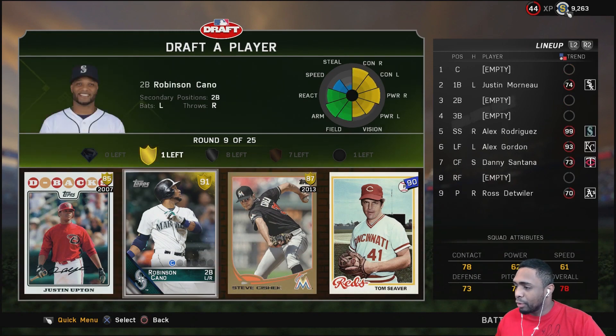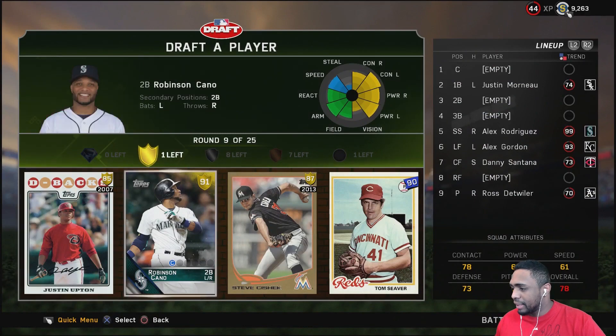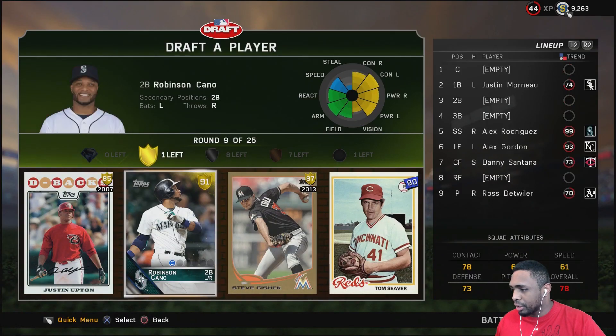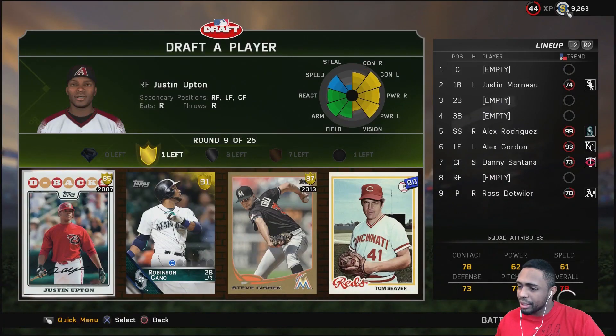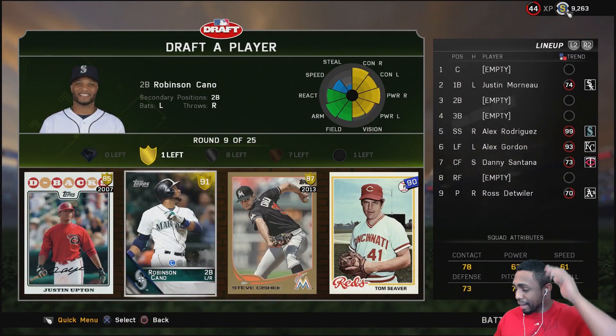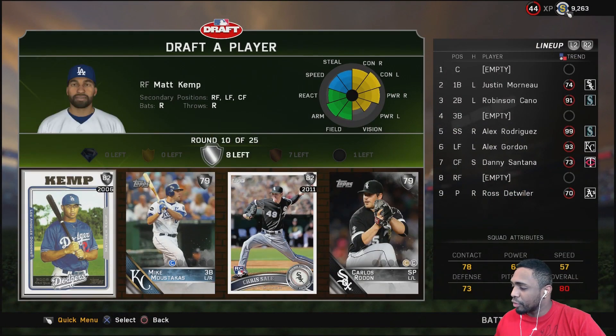We got our gold round — Robinson Cano 91, Justin Upton, Steve Chizik, and Tom Seaver. Don't want to waste my gold round on a pitcher. Justin Upton crushes lefties but has 32 vision, which is pretty damn bad. I'm going with Robinson Cano in my last gold round.